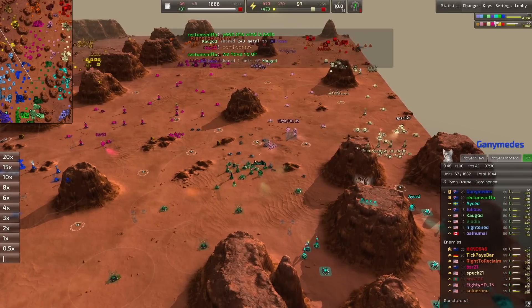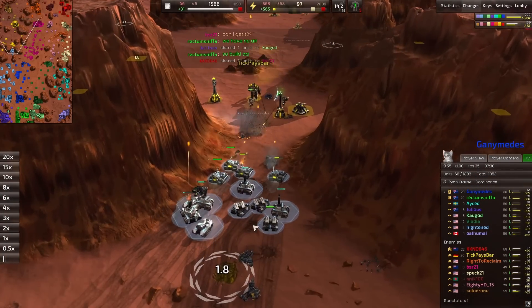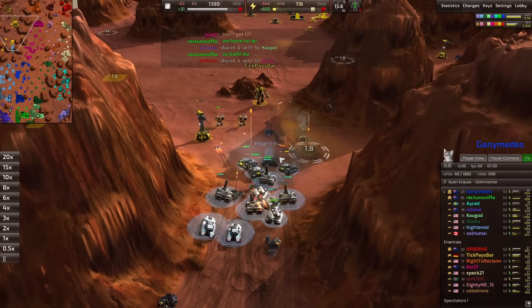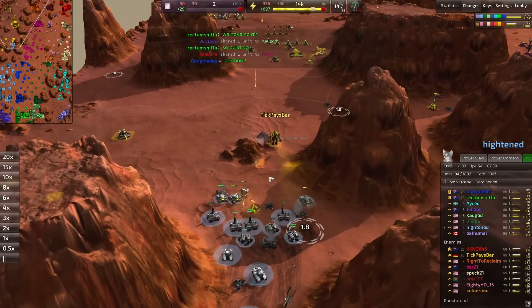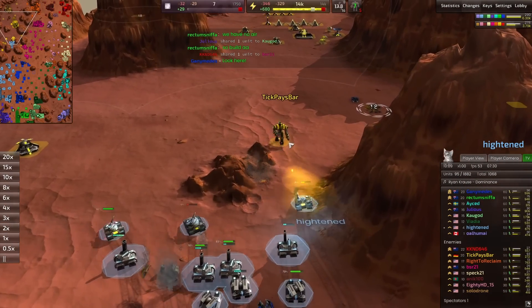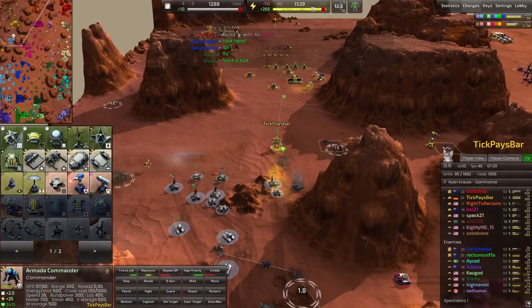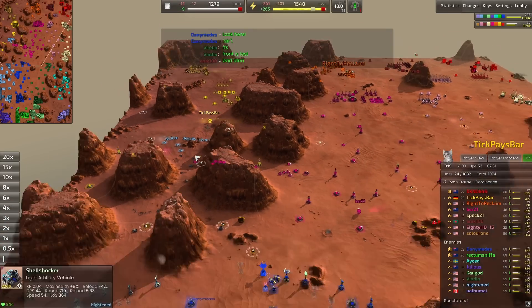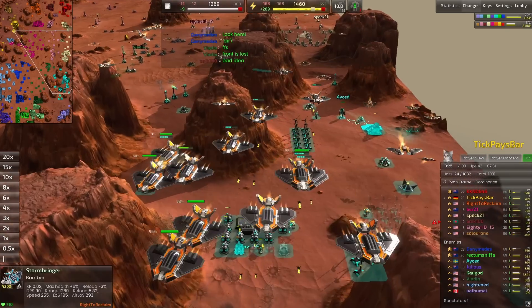The warm colored team is losing ground slightly — they're down about 30 metal in eco. Heightened is going in with a motley of units: stouts for the front line, artillery for long range damage, januses and missile trucks — he brought all Armada vehicles. Tix Paybar is being pushed back. We do have a bomber from Right to Reclaim going to try to bomb A-Said's economy.